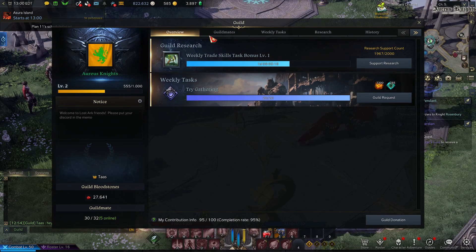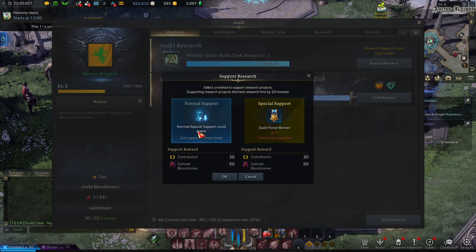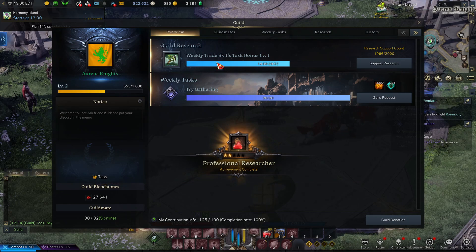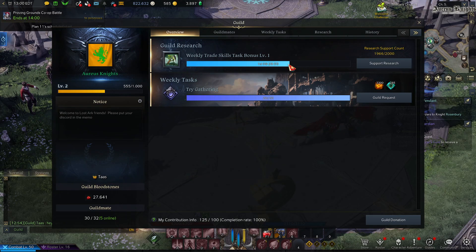Back in the guild UI, you can support research. We'll almost always have research running — right now we're unlocking more weekly tasks. If you go to support research you can support for free, which gives the guild a bunch of XP, gives you bloodstones, and helps shorten the research time.